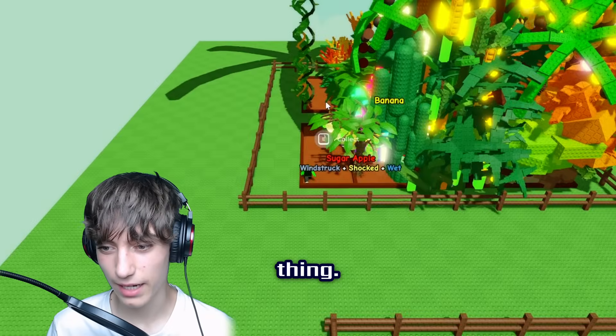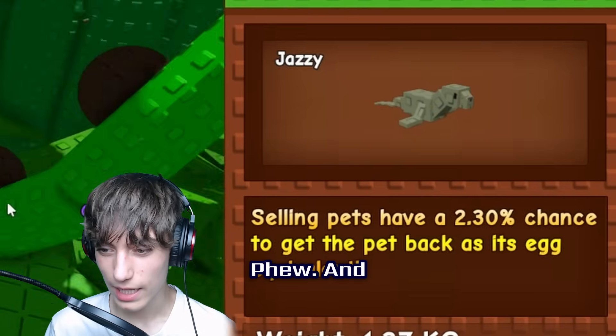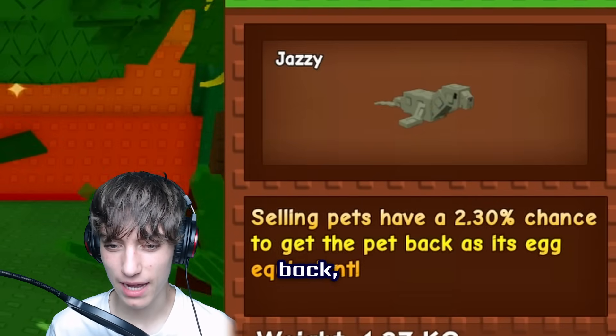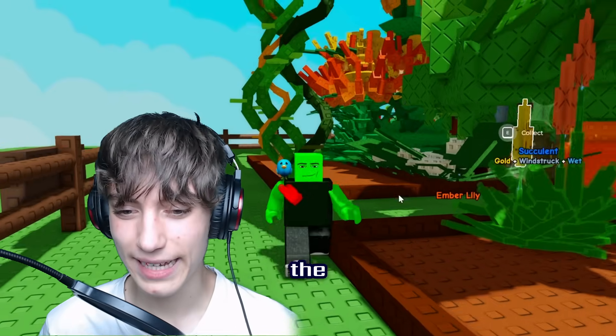Let's place the seal. I'm pretty sure it spawns near the front — oh, there it is! Each time you sell a pet while the seal is active, you have a 2.3% chance to get the pet back, but it gets turned back into an egg. That's interesting!